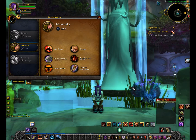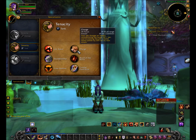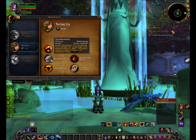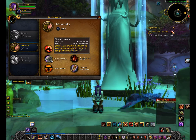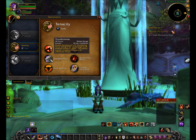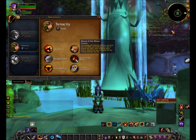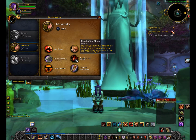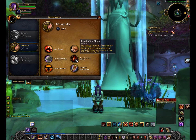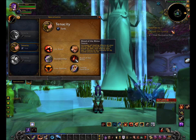Your pet temporarily gains 30 percent of its maximum health — that's an instant ability you can click if you're ever in a rough situation. It also has Charge, which everybody loves. It gets Thunderstomp later, which shakes the ground with thundering force doing nine nature damage to all enemies within eight yards — of course that scales with pet level. Blood of the Rhino increases all healing effects on your pet by 40 percent, increases your pet's armor by 20 percent, and reduces your pet's chance to be critically hit by melee attacks by six percent. That's a passive ability so it's always active.